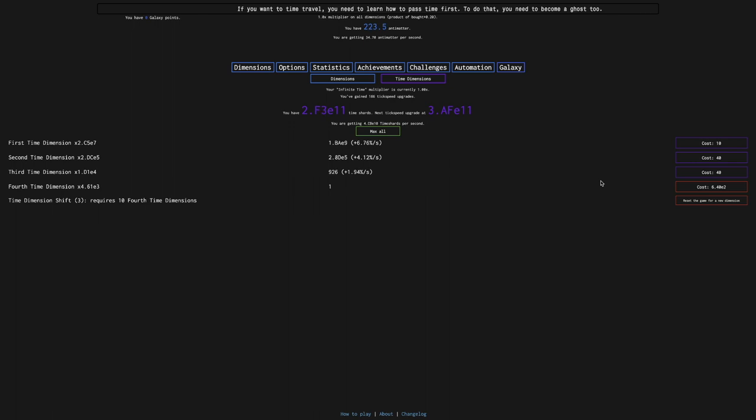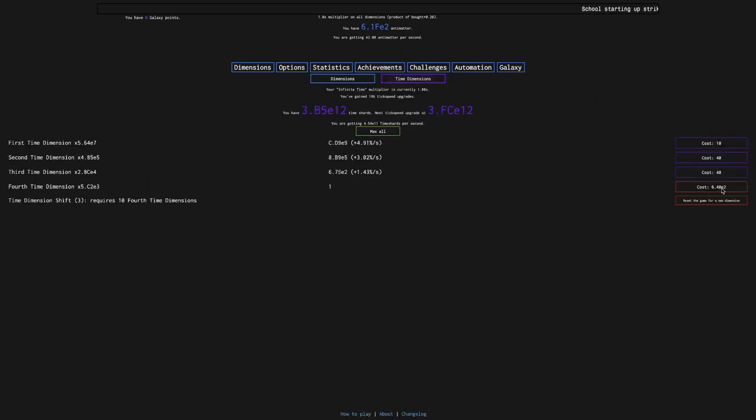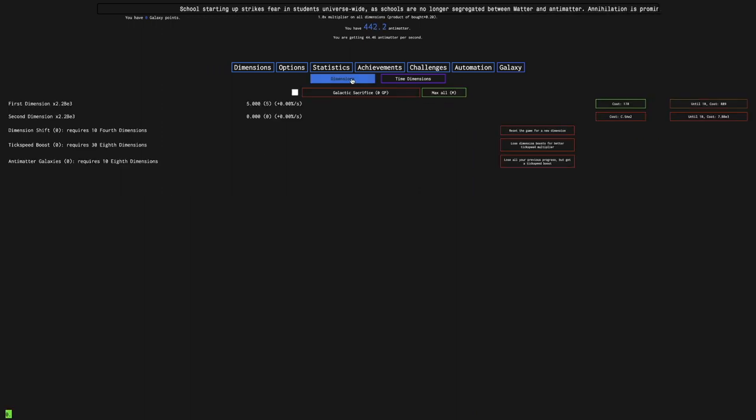It's 6.4E2, which looks weird — it's in hexadecimal notation. I just chose hexadecimal notation. It should be something like 1,000 to 1,500 antimatter. I'm now up to almost 5E2, which is really close. I maybe could have bought a few more of these. I'm going to do one more time dimension — it's 10 fourth time dimensions. I keep forgetting that starts at the fourth time dimension instead of the fifth. I can just get a few more of these. Now I'm getting 120 antimatter per second, which is enough to get a second dimension — and that's going to be pretty huge.